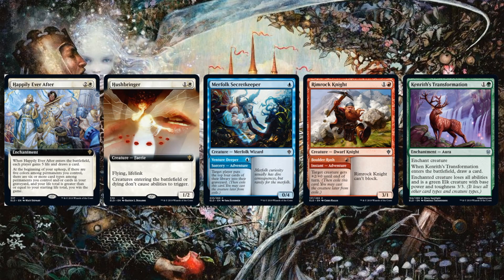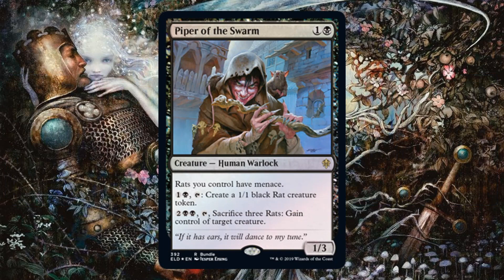We're going to begin by looking at cards that we discussed in previous videos, so if you're curious as to my thoughts on these cards, just check out the playlist. This time we are seeing different variations on these cards — in some cases the extended art variant, in others the regular version because we saw the promo or showcase copy. Those cards are Happily Ever After, Hushbringer, Merfolk's Secret Keeper, Rimrock Knight, and Kenrith's Transformation. One promo card just revealed is Piper of the Swarm — we've seen it before, but this will be your bundle promo in foil.